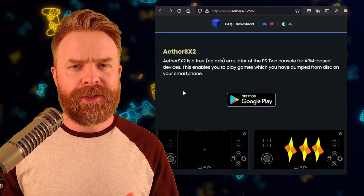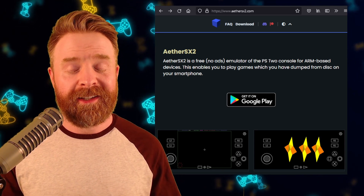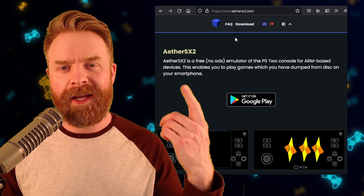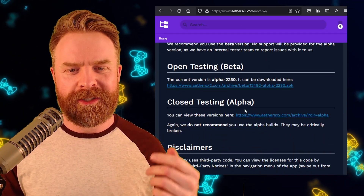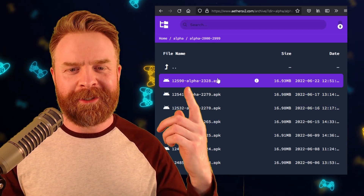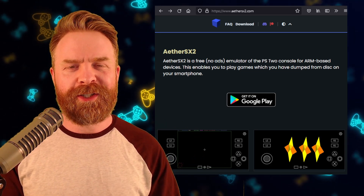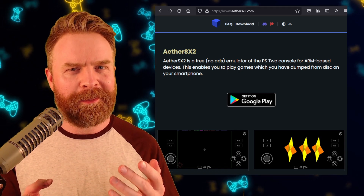If you are currently using the Google Play Store version of AetherSX2 and don't mind the stability of it, then I would wait until these updates hit the official Google Play Store version. But if you don't mind experimenting and possibly getting a little bit better performance, head to AetherSX2.com, click on Download, scroll down to where it says Closed Testing Alpha, click on the top folder, and it should be right at the top of the list — Alpha 2328. I'll leave links to everything in the description below. If you are using development builds of AetherSX2, it's usually good to keep them up to date.